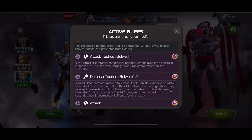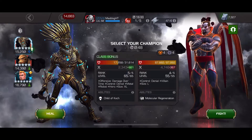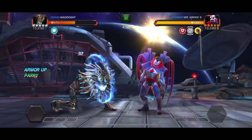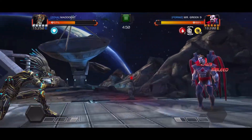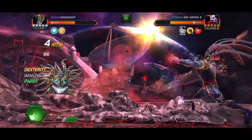Okay, so first two fights down, not ideal. We're gonna go up against Mr. Sinister, and for this one we're gonna bring in Warlock. Warlock is good because he can heal block with his infection, and with the parry heavy you get those bleeds. And if he happens to throw an L1 to throw those bleeds back on, well, Warlock is immune.